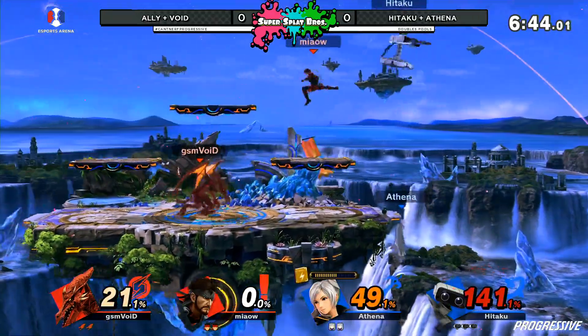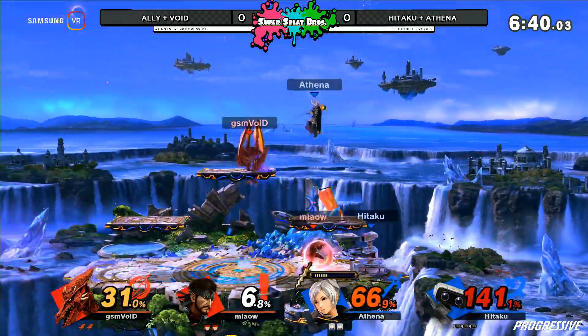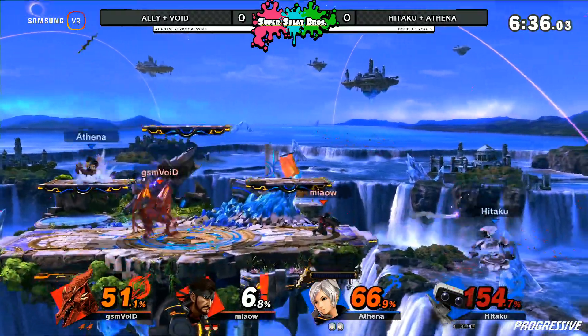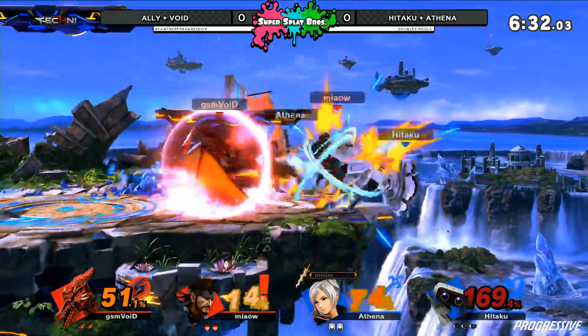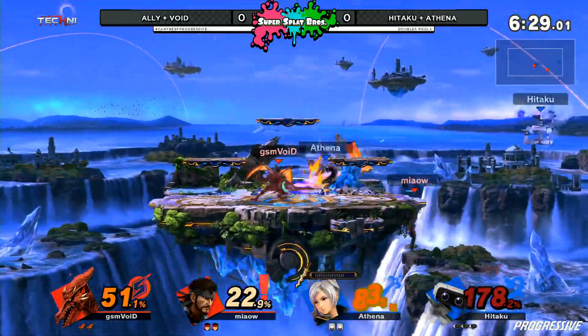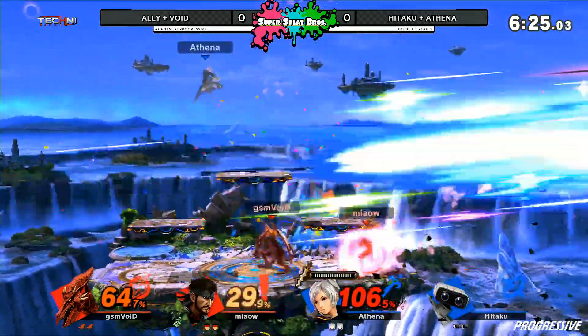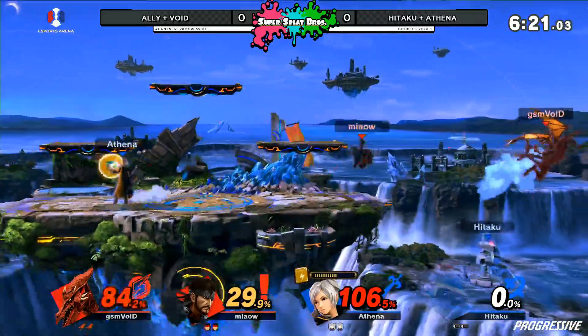Blue team taking the lead. Turn on the jets — Hitaku with that spike right there. Starting to even out this game. But Hitaku is in at 154%, very close to die. Great tech coming off of Hitaku. And that Nikita is one of the more impressive buffs that Snake had — so much faster in this game, able to react out of it. Ally just holding down the ledge and taking Hitaku's first stock.